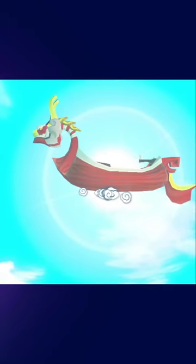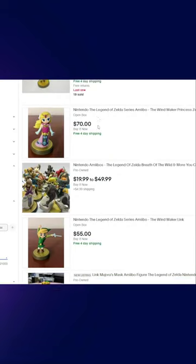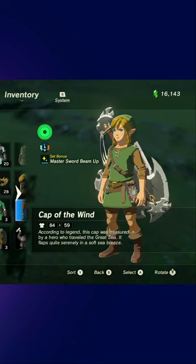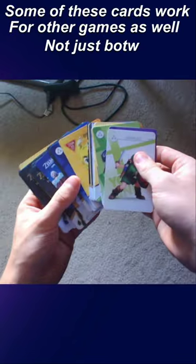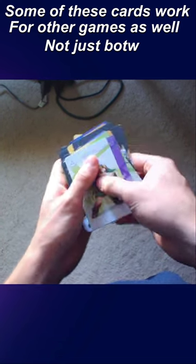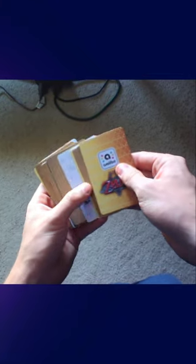I got these using Wind Waker HD amiibos, but there's one problem — the price of these things are absolutely ridiculous. However, it's possible to get access to all of the amiibos in Breath of the Wild for only around $15. These are unofficial amiibo cards that I got off eBay for $15. They have all of the in-game features you need them for, so scan the back of the card and it works just like any other amiibo.